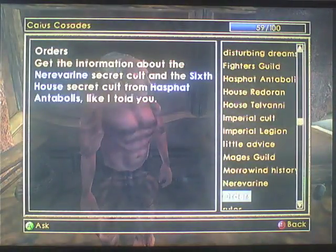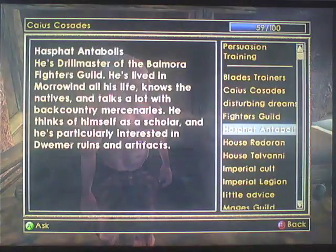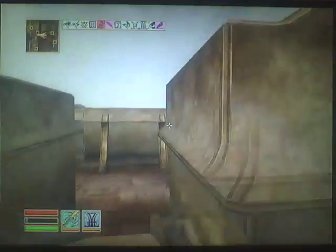Get the information about the Nerevarine secret cult and the 6th House secret cult from Hasphat and Tad Ballas like I told you. And where would he be? Balmora Fighters Guild. Okay, I know where he is - he's the ball dude. No problem.